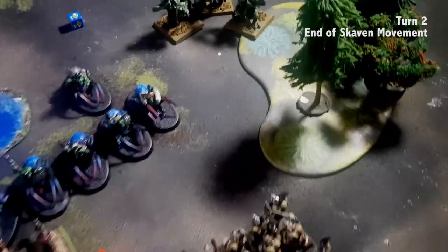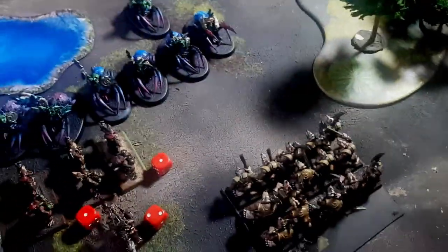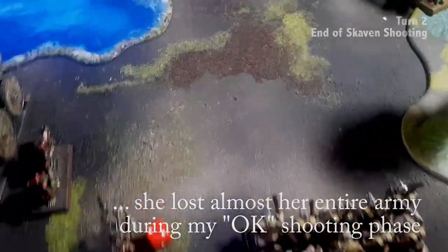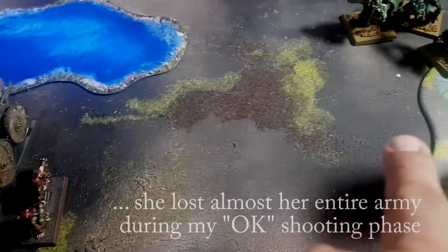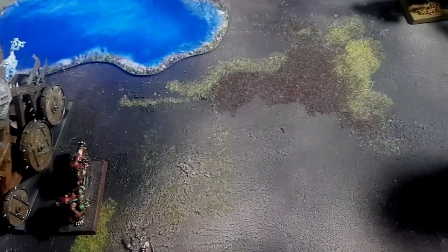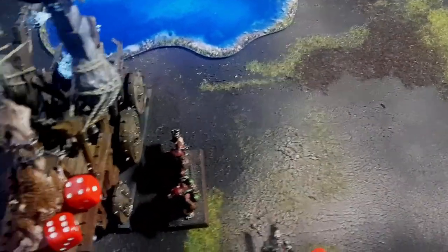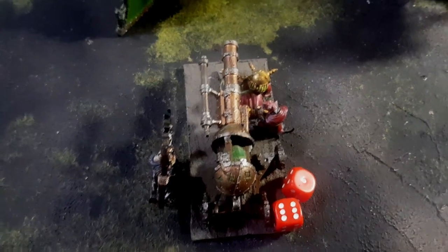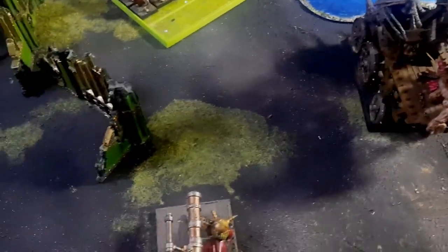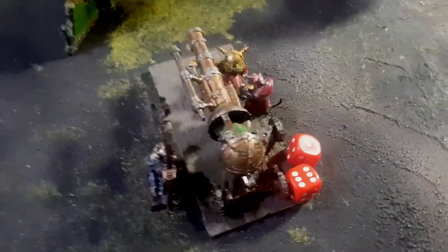In the movement phase, the only movement was the Clan Rats disengaging from combat. In the shooting phase, the Rattling Guns killed all of the spider riders, but in turn I had to remove two models because they failed their overcharge rolls. The Warp Lightning Cannon inflicted 12 wounds on the Arachnorok shaman, and in turn it took one wound, so it's now on seven wounds.